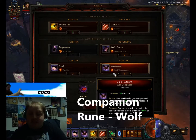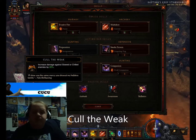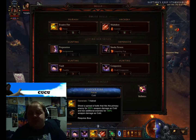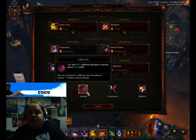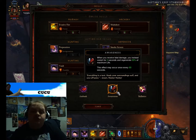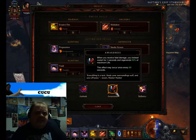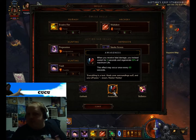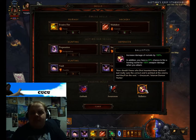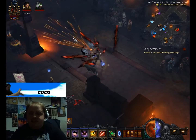For my number four, I use Companion with the Wolf Companion, which when you pop him gives you a huge damage boost. For passives: I use Cull the Weak, which increases damage against slowed and chilled targets — they get slowed from my Evasive Fire. Ambush lets you deal 40% additional damage to enemies above 75% health. Awareness means when you receive fatal damage you instead vanish for 2 seconds and regenerate 50% of your maximum life — it can occur every 60 seconds. I also use Ballistics, which increases rocket damage by 100%, and you also get rockets from Multishot. You also have a 20% chance to fire a homing rocket for 150% damage when you attack. So it's just more rockets going everywhere doing a lot of damage.